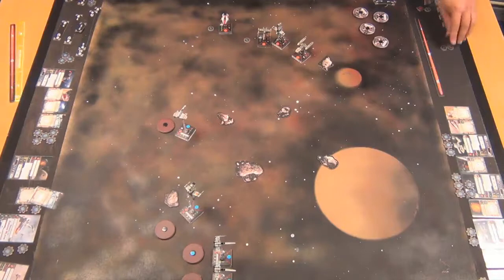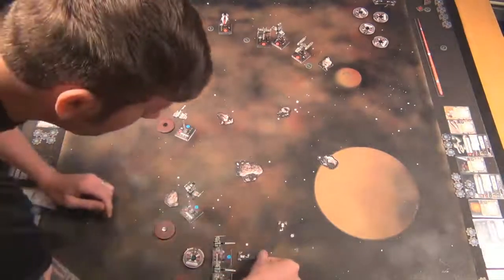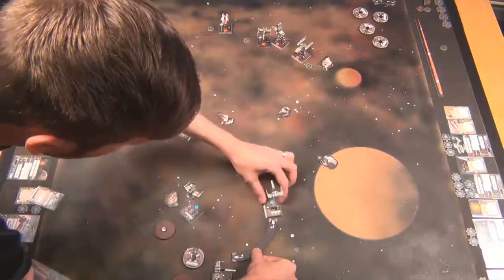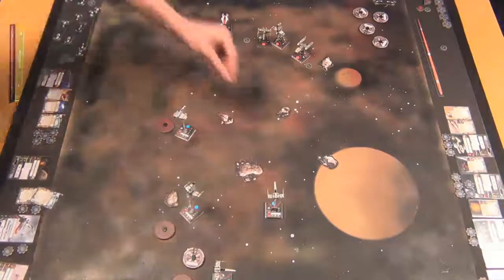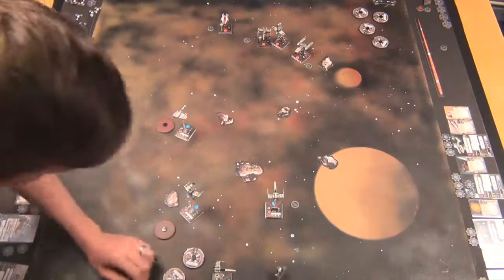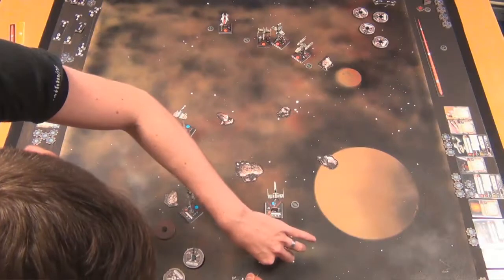So Layton is moving his Z-95s up — getting very close to those asteroids. They're going to be able to get into an offensive formation on the right-hand side of Joe, moving up to threaten the Y-Wing or sweep in behind. Actually, that's one Z-95 offensively shielding another. If one gets taken out, the other is probably going to be in range as well — even at range three, it's still something.